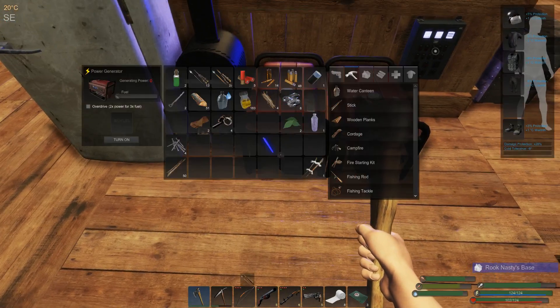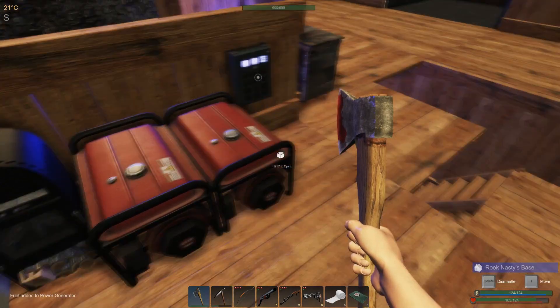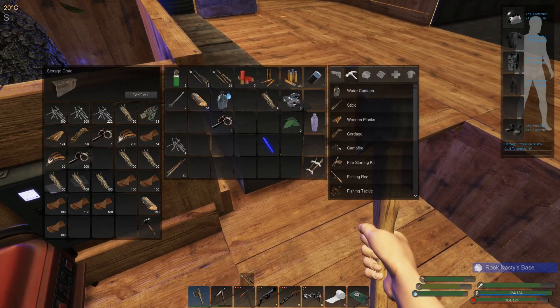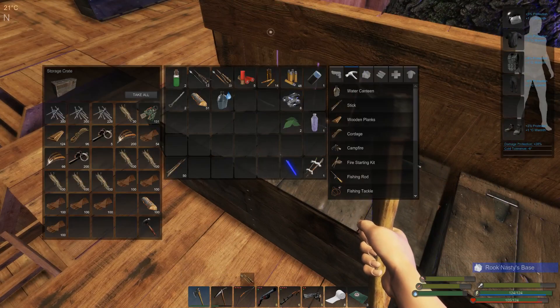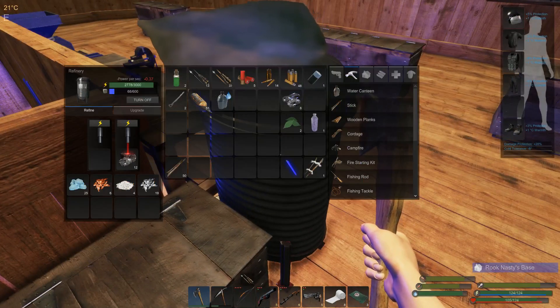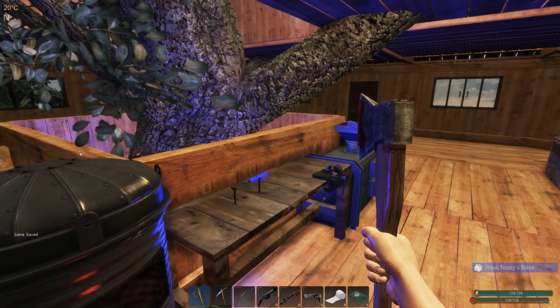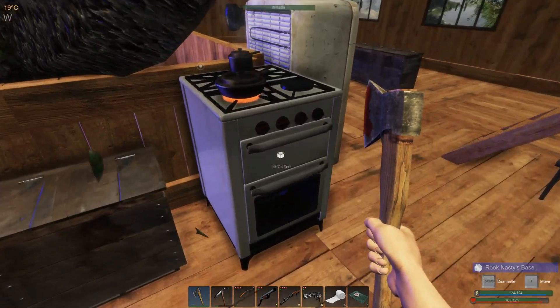We've got a ton of biofuel so we can just run these guys pretty much all the time. The fact that bears spawn here constantly means I have no problem getting as much fat as needed to keep this place going. We'll put that ore in there. This place has so much power running all the time, and the grow lights are off below because I'm not worried about those plants right now.